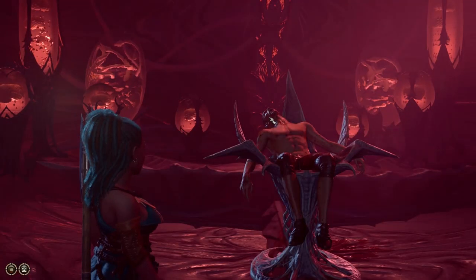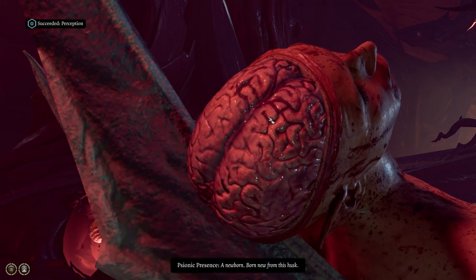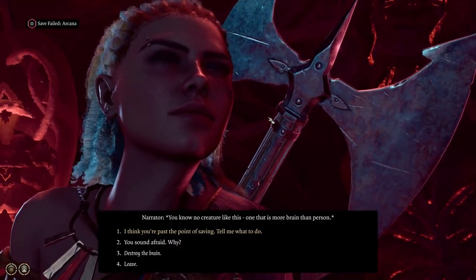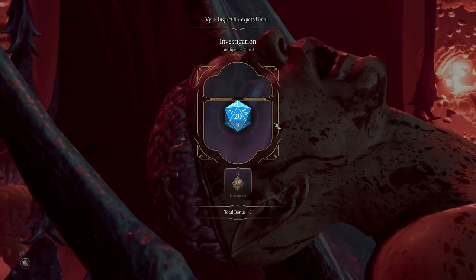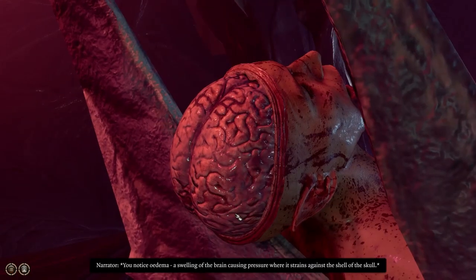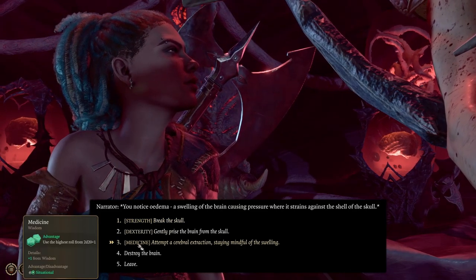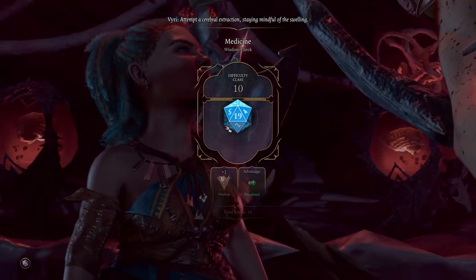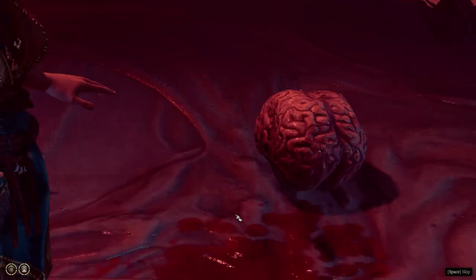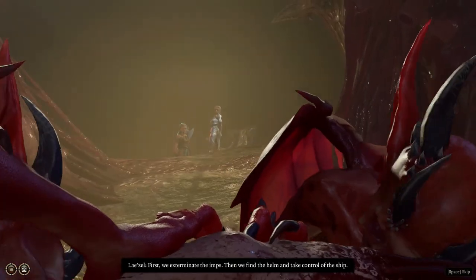I'll explain my choices probably in too much detail. Level one is on the nautiloid — I loot way more than I need to. I extract US and don't injure it because I like to have them in late act two and three. On this run I use US, Scratch, and temporary companions when they're available. I still call it a solo run because I'm just using one of the four available party member slots. Lazelle joins us and we do the first fight.